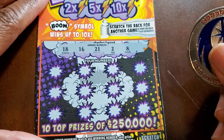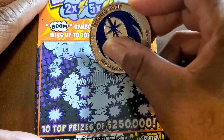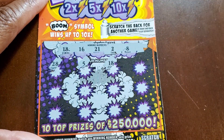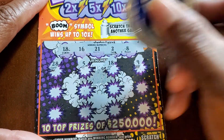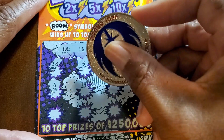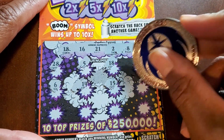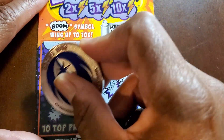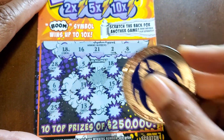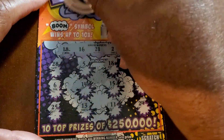18, 16, 21, 2, and 8. 28 — I thought I had something. 5, 18. We're still rolling guys. Alright, one ticket is probably going to pay for this whole session. 6, 14, 15, 26, 25, 13, 11, and 24. Let's check our multipliers.